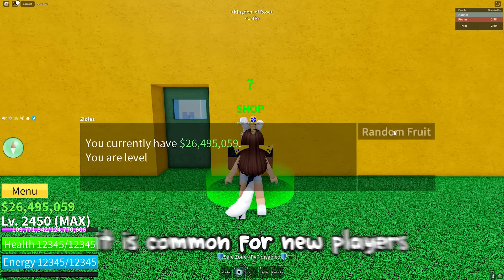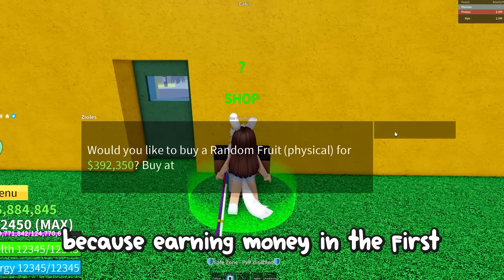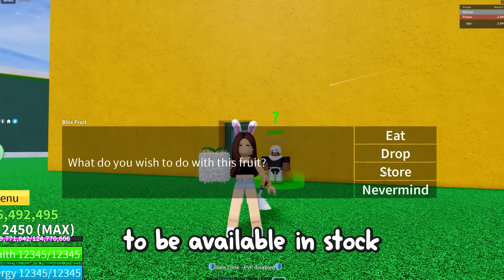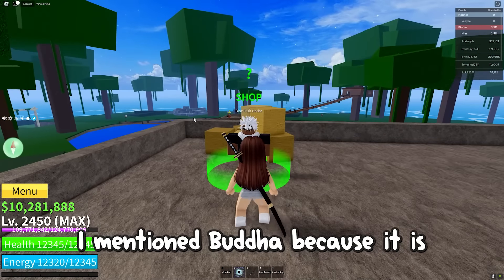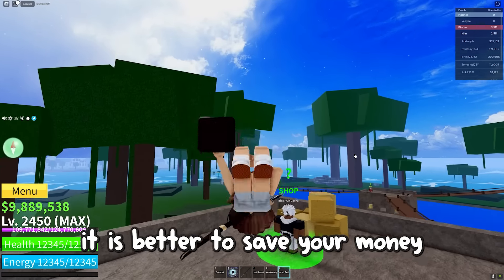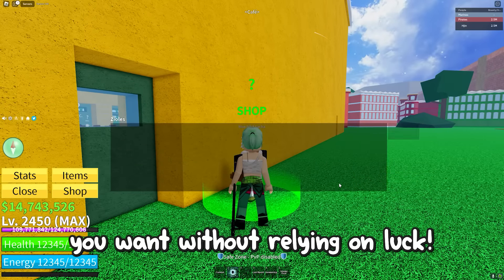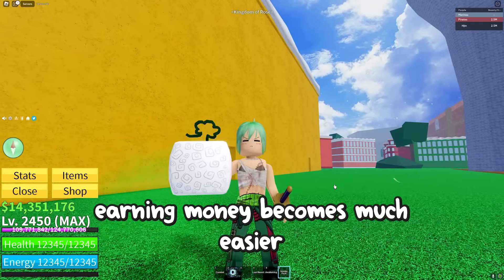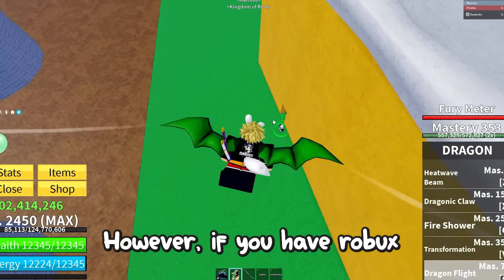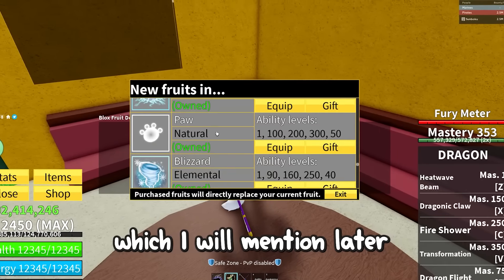Tip number 6: when starting the game, it's common for new players to spend all their money rolling fruits hoping to get better ones. However, this is a big mistake because earning money in the first sea is slow. A better strategy is to save up around 1 to 2 million belly and wait for Buddha Fruit to be available in stock. Buddha is one of the best fruits to level up with, and once you have it the game becomes much easier. Save your money and buy fruits from the Blox Fruit dealer once they become available. In the second or third sea, earning money becomes easier by killing CBs, so you could try rolling fruits then. If you have Robux, you can also buy the 2x money game pass.